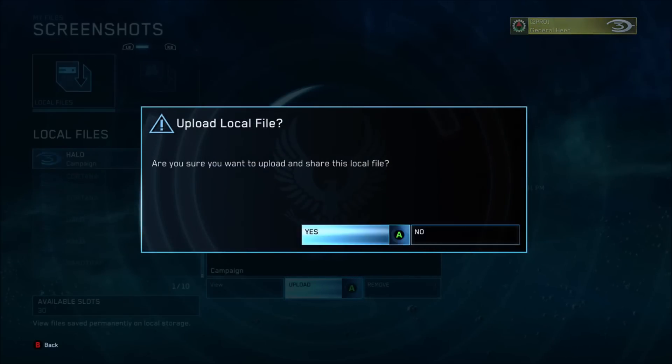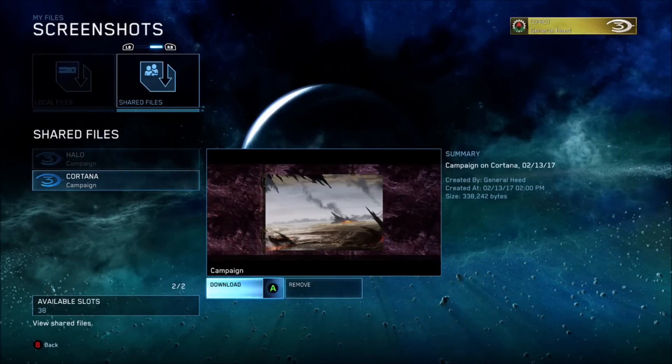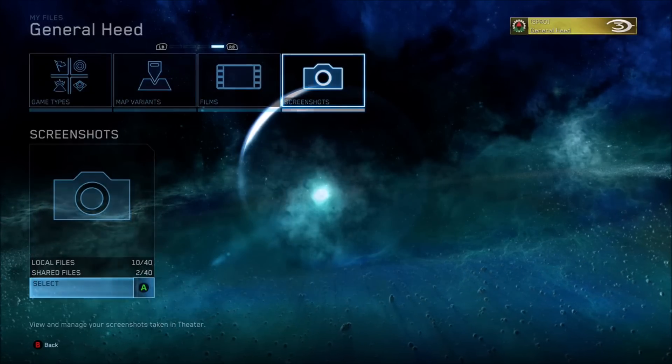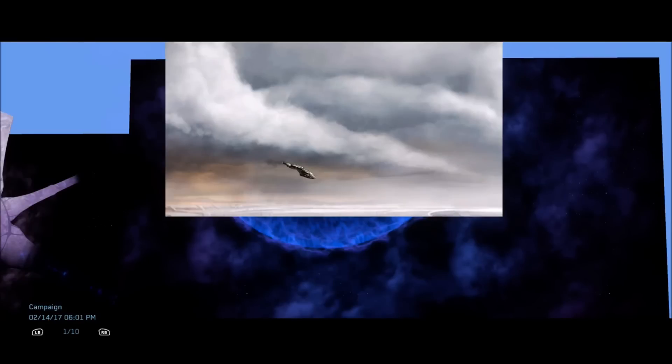The problem with the Master Chief Collection is that to find which cutscenes are affected, you have to save the screenshot and go back to your file browser to check, whereas on Halo 3 360 you see the preview immediately. It's a lot more efficient on the Xbox 360 version. But as you can see, the same glitch still works on MCC, which actually surprises me because a lot of glitches don't carry over.